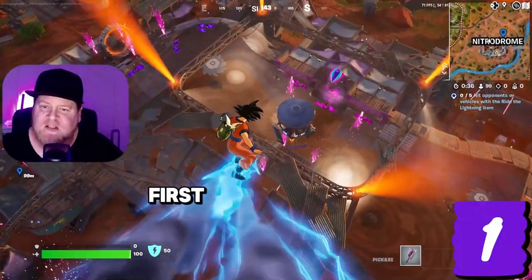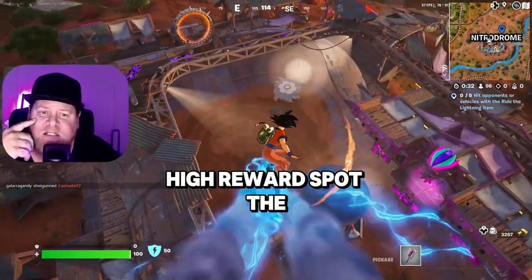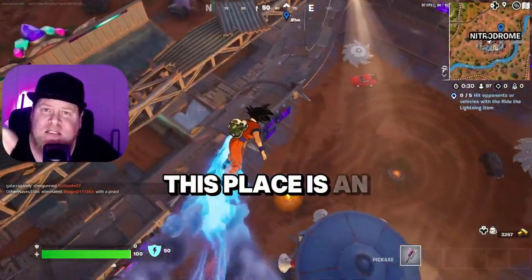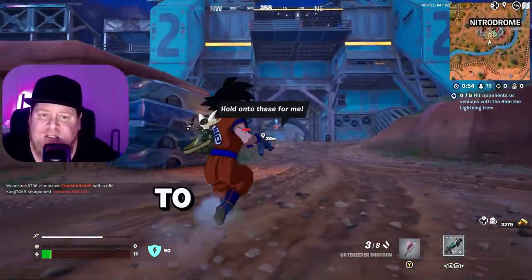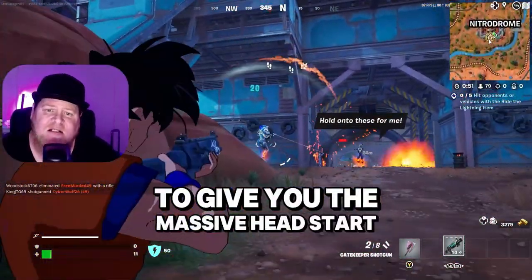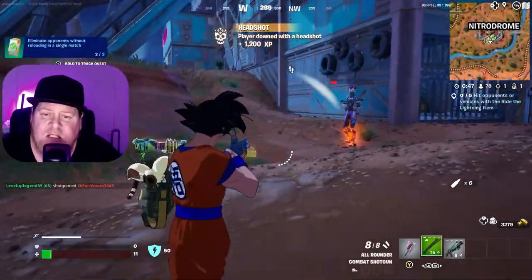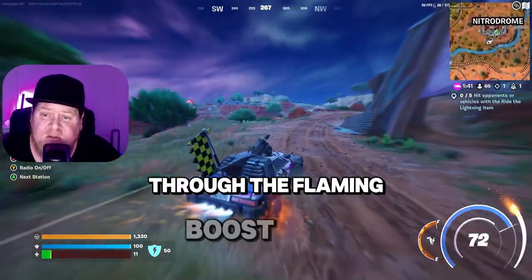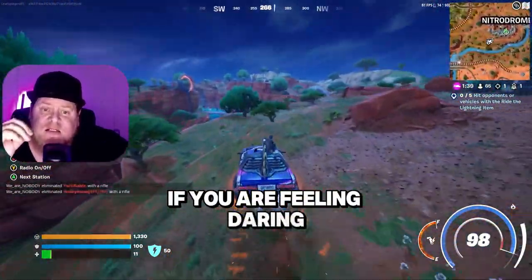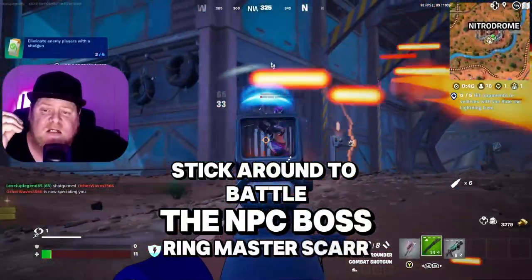First up, the ultimate high-risk, high-reward spot: the Nitro Dome. This place is an adrenaline junkie's dream, packed with cars and mods to give you a massive head start. But watch out — it's a hotbed of action. If you're not ready to face the heat, grab a car and make a thrilling escape through the flaming boost tube.